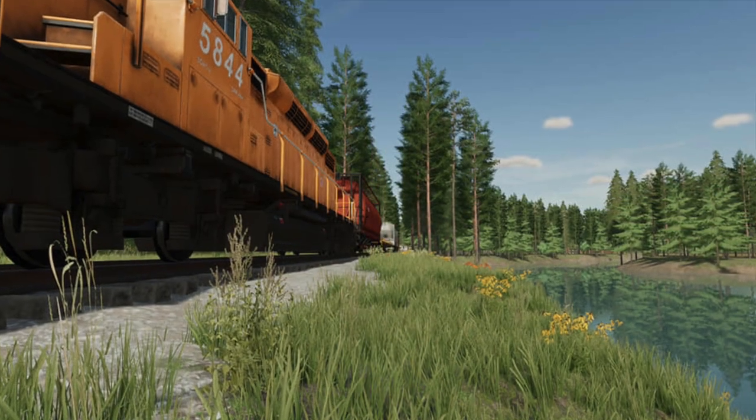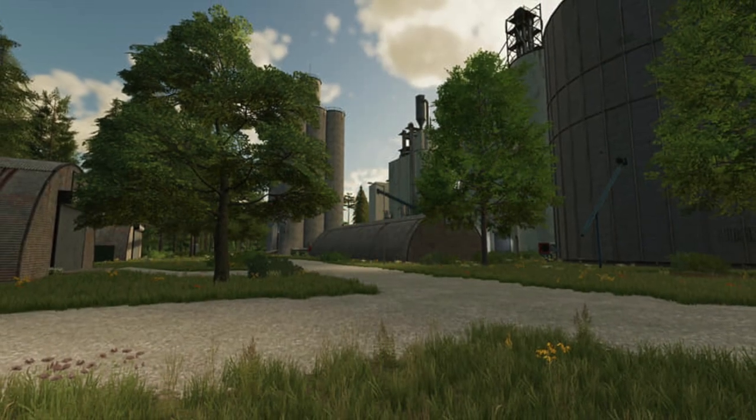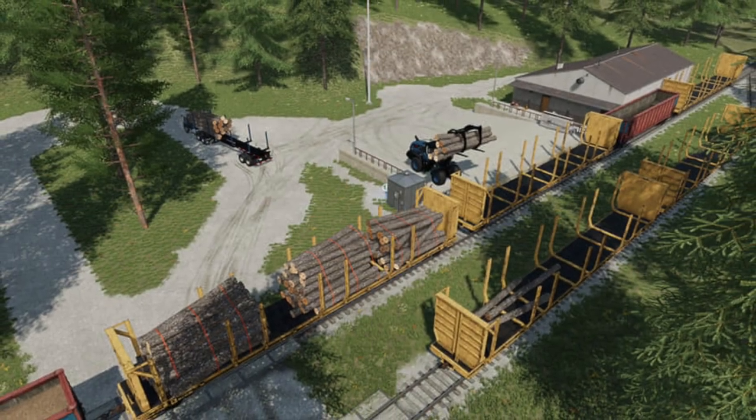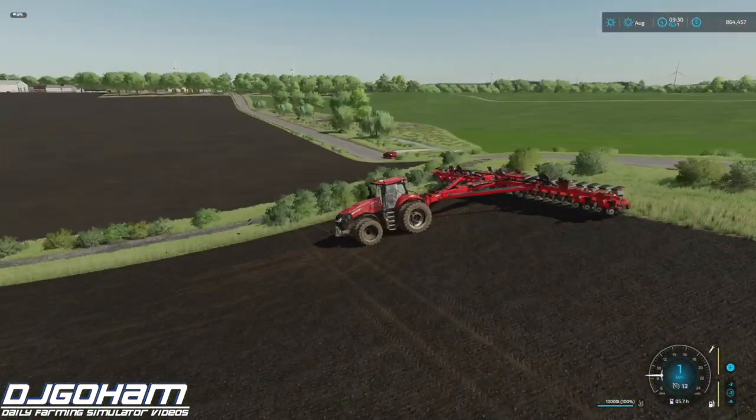Lastly today, FSG Modding has some new screenshots from their upcoming Green Mountain Map, showing off progress made over the past few weeks. It's a small taste of what's to come and it's looking great. If you want to get a closer look, check out FSG Modding on Facebook — link below.